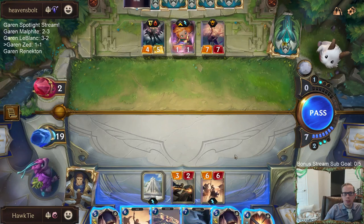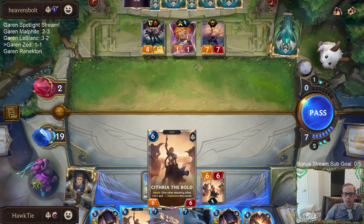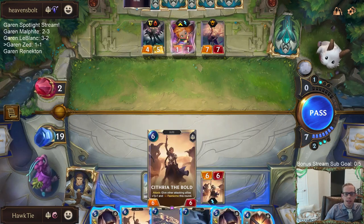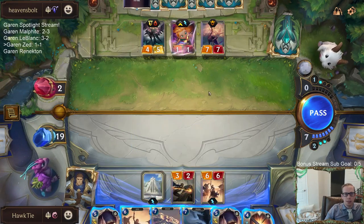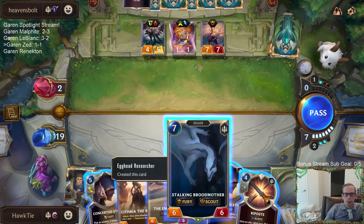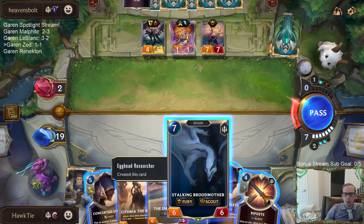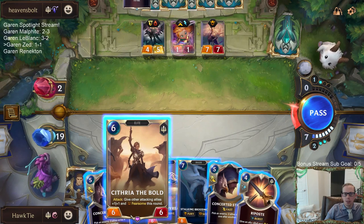I can go Concerted Strike and just kill the Radiant Guardian, or I can kill the 7/7 also. I wonder how many fight spells they have - they could have Hush. I could play the Elusive and attack immediately and give Fearsome to the Elusive, but they could just Sharp Sight, Block, Hush. They just have so many different things they could do. I think the Elusive is actually probably the worst card to play, unless I want the Fury Scout Challenger next round.